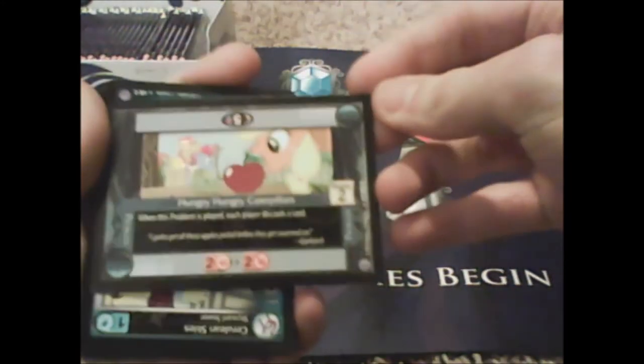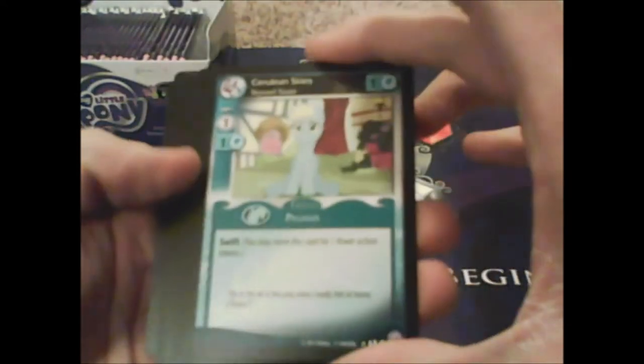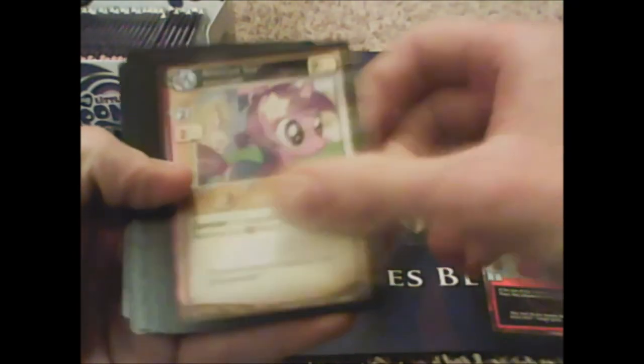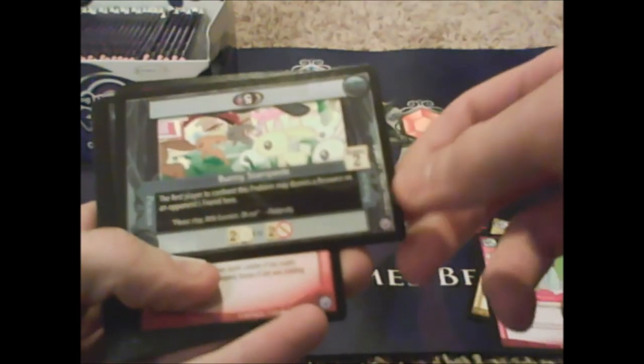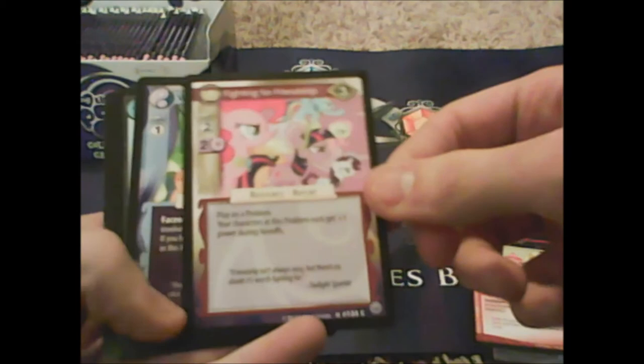Hungry Caterpillars — I'm keeping that one! Cerulean Skies, purple Parisprite, Amethyst Star — she's pink but whatever. Bunny Stampede, Apple Cobbler, Fighting for Friendship. Our rare is Working Together: 'any deck can play this — if you have Applejack or Fluttershy involved in this space, flip an additional card.' I'm using this.